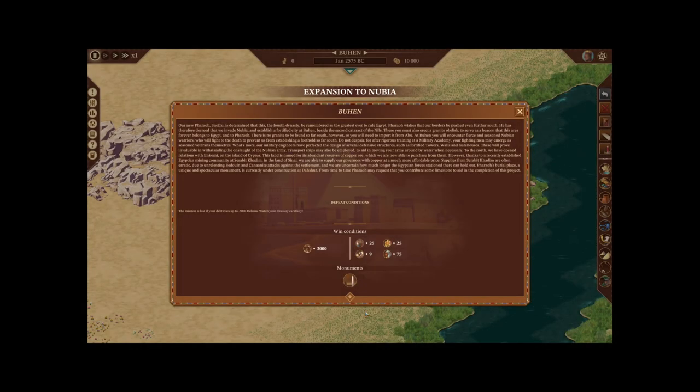Our new pharaoh Snorferu is determined that this, the fourth dynasty, be remembered as the greatest ever to rule Egypt. Pharaoh wishes that our borders be pushed even further south. He has therefore decreed that we invade Nubia and establish a fortified city at Buhen beside the second cataract of the Nile. There you must also erect a granite obelisk to serve as a beacon that this area forever belongs to Egypt and to Pharaoh.